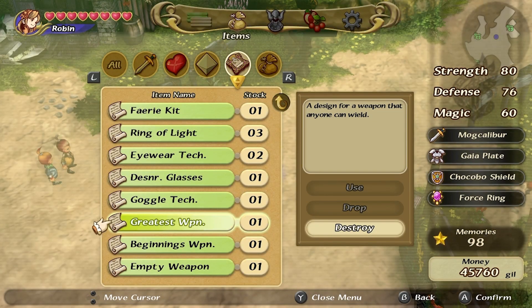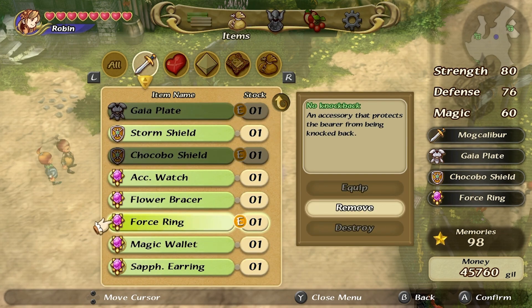The decision of which occupation to choose really boils down to crafting the ultimate weapon and force ring. These are the in-game items that you don't want to miss, so let's go over how to get them.